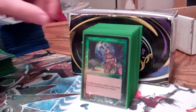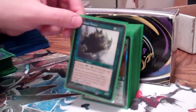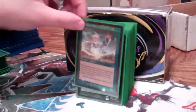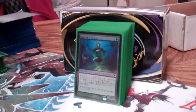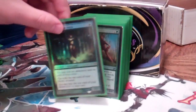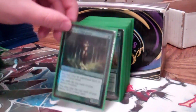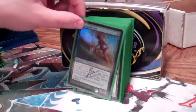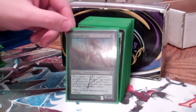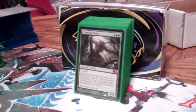Sakura-Tribe Elder, of course. My foil signed Rofellos — that was my general for a while. Some more land-fetching creatures: Krosan Tusker, Wood Elves, Yavimaya Elder, Farhaven Elf, Yavimaya Dryad. Oracle of Mul Daya is really pretty good just by itself, getting multiple lands in play because that can draw a lot of lands sometimes. Sakura-Tribe Elder — most people are like, well why do you play him, he can just get Swords to Plowshares'd. Yeah, but I really don't see him get swords all that much, and I have one sacrifice effect in the deck, which is pretty good with him, so he's in there.